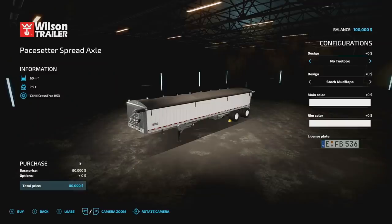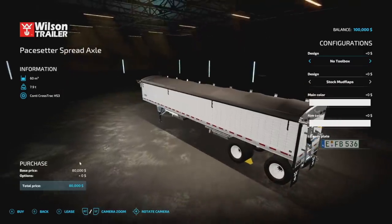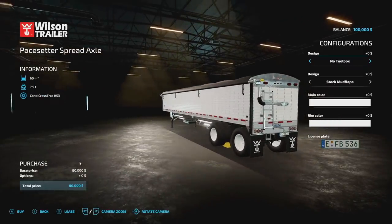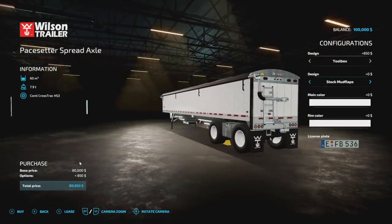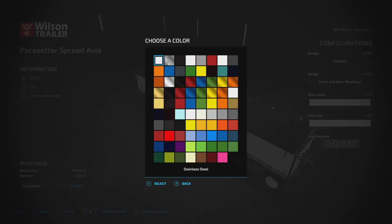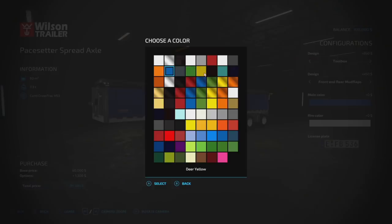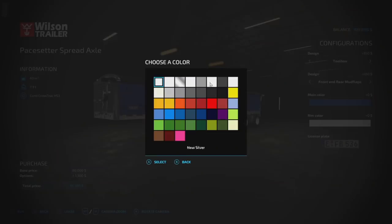From Whiskey Sierra Modding, we have the Wilson Pay Setter - the spread axle version. It has 60,000 liter capacity, weighs 7.9 tons, and is nine slots. Very good overall design. Options include a toolbox, stock mud flaps, or quadruple mud flaps. Main color choices include many options including Nitro Blue from Whiskey Sierra. Rim colors include chrome and all the standard choices.